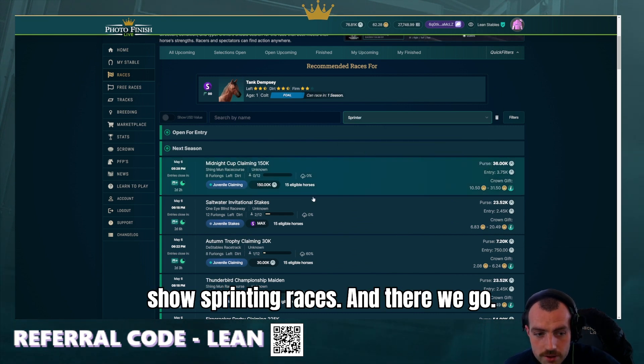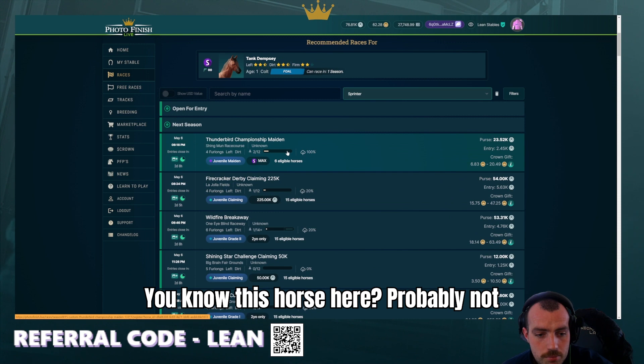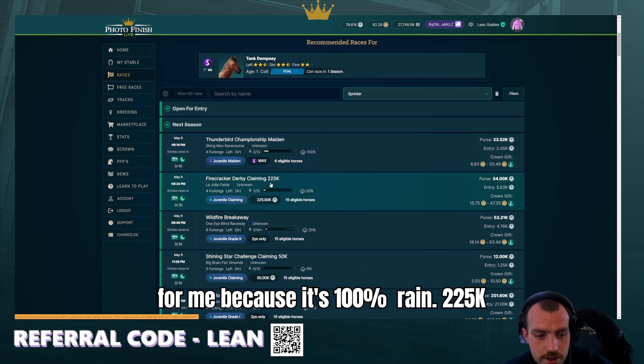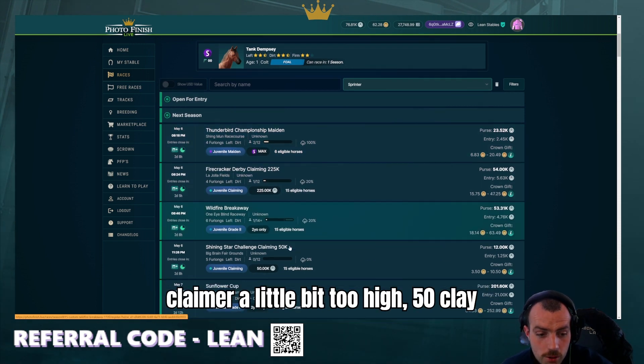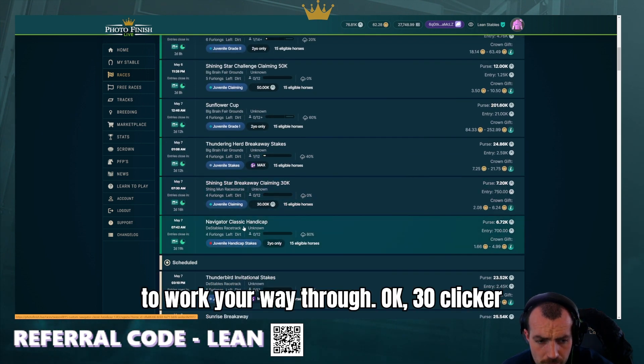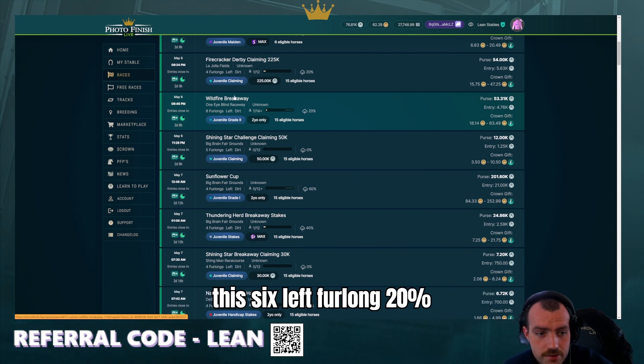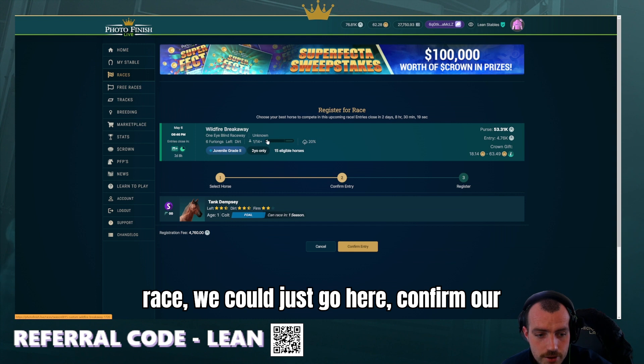You can actually save filters as well, so I might go 'only show sprinting races.' This horse here is probably not for me because it's 100% rain, 225k claim — a little bit too high. 50k claim could be good. You can start to work your way through. 30k claim might not be perfect. We could even try this six-and-a-half furlong, 20% chance race.